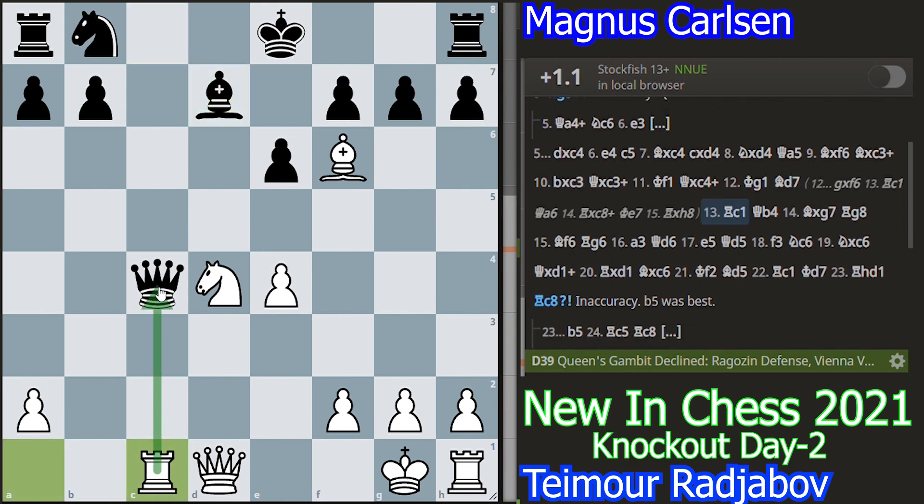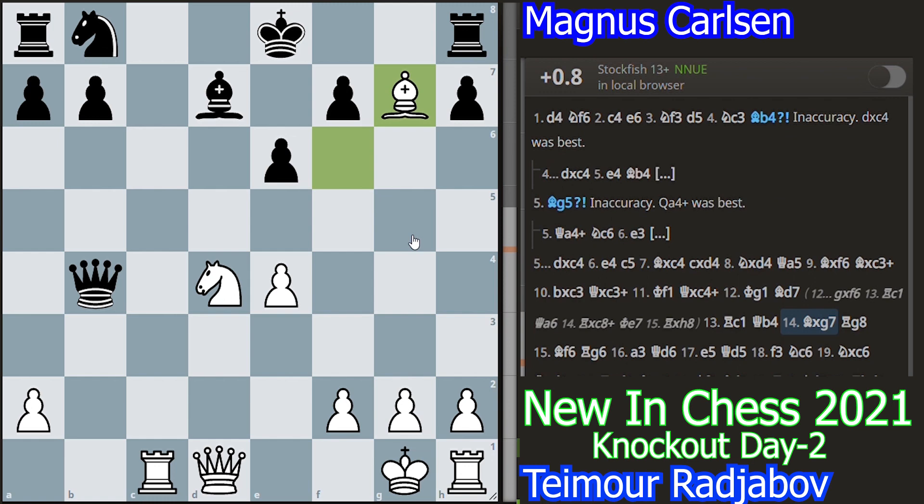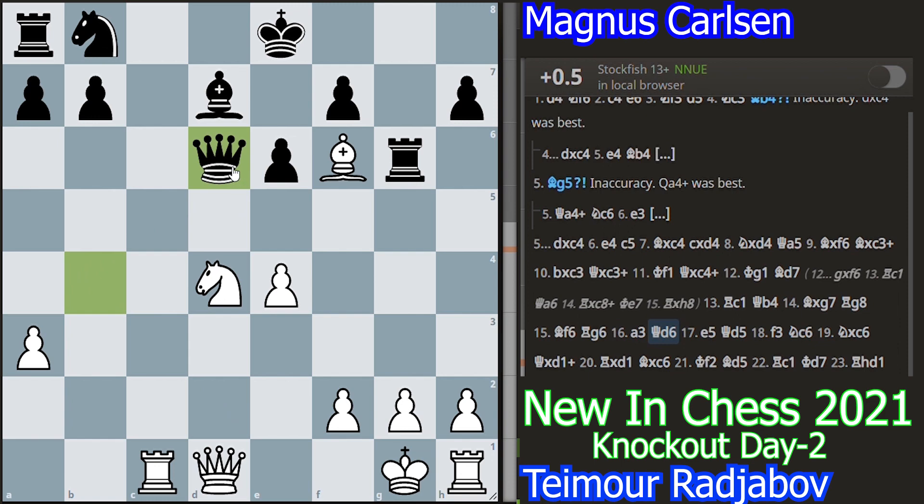Rajibov played rook to c1 attacking the queen. Queen to b4. And now since the bishop is attacked, bishop takes g7 attacking the rook. Rook g8 attacking the bishop. Bishop to f6 trying to cement on the f6 square. Now rook g6 attacking the bishop. a3 attacking the queen. Queen to d6. e5 attacking the queen and also cementing the bishop on f6.